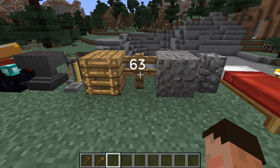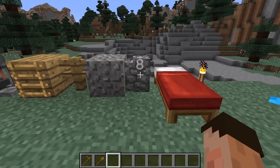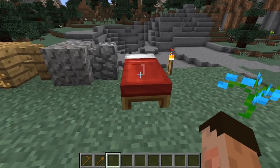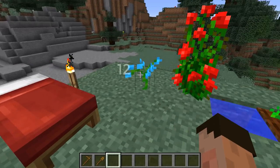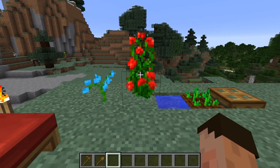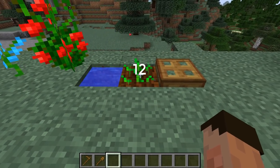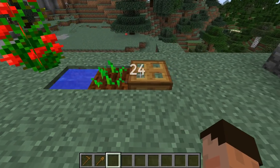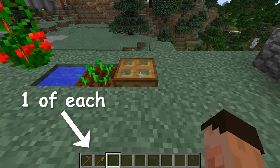63 oak fences, 9 boxes of gravel, 8 stone fences, 1 bed, 7 torches, 12 blue orchids, 10 roses, 2 buckets of water for an infinite water source, 12 seeds, 24 trap doors, a wooden hoe, and a spade.